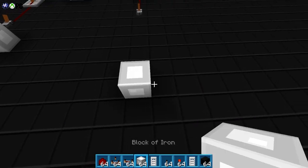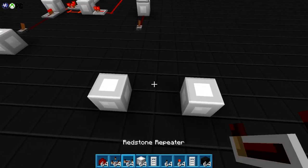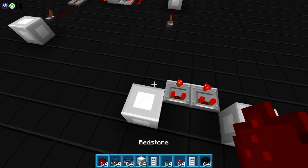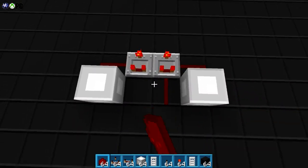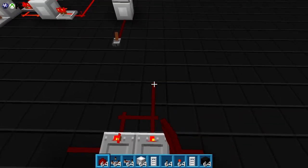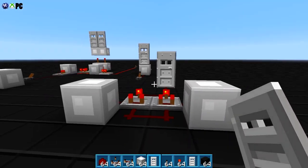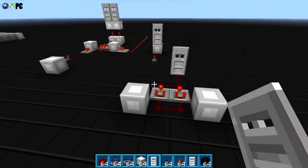We're going to need solid blocks — they can't be transparent blocks. Two comparators, let's turn them on like so. Redstone dust, redstone dust, redstone dust, redstone dust, redstone dust. So technically, here's the output. If you want to just use a single door, you don't need any repeaters or anything like that — this is your output as it is.